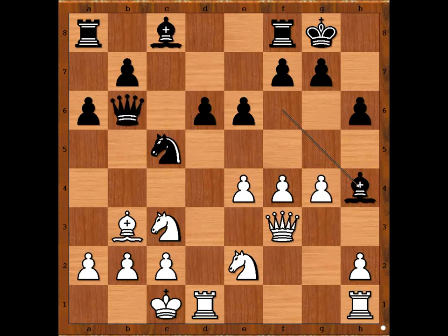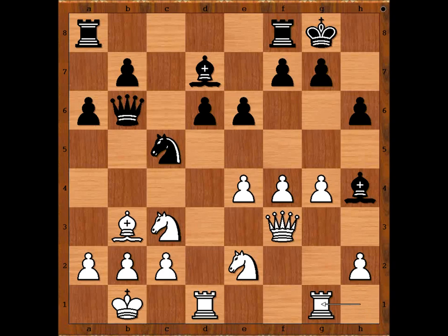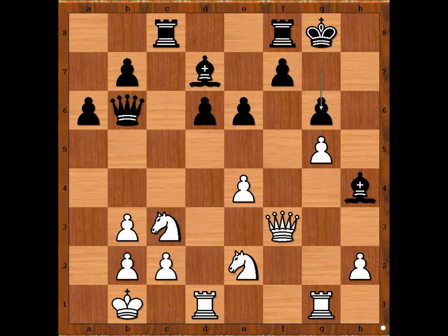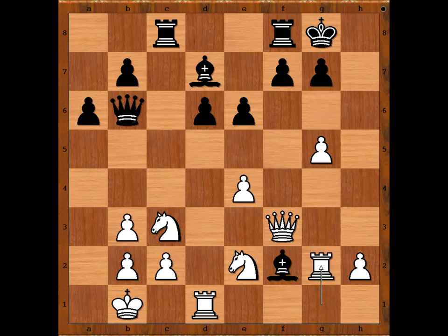So, to avoid surprise checks — king to b1. Bishop to d7, rook from h to g1, knight takes on b3, a takes on b3, rook from a to c8, g5, h takes on g5, f takes on g5, g6. If bishop to f2, rook to g2, attacking the bishop, and there is no check.